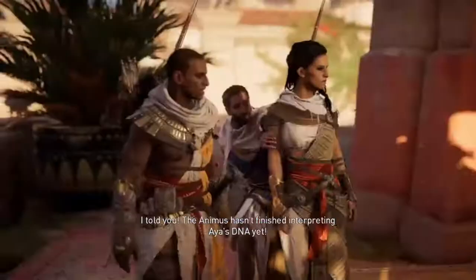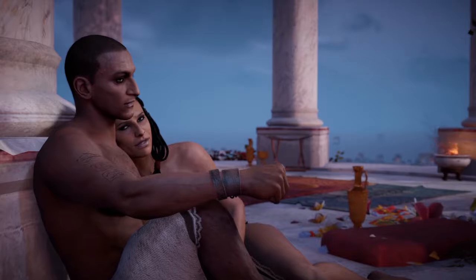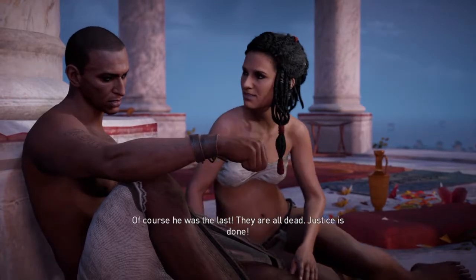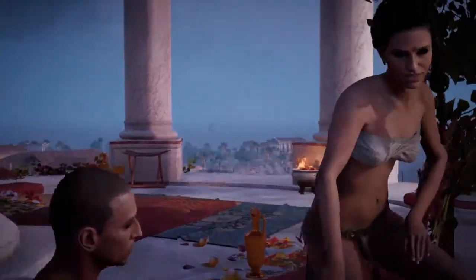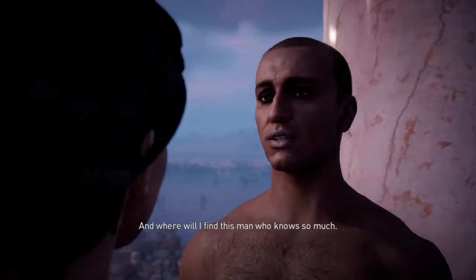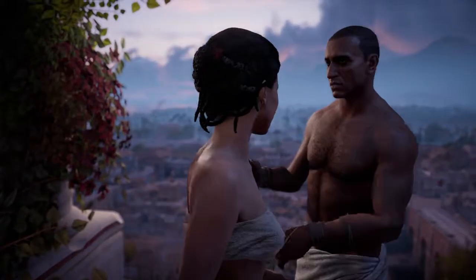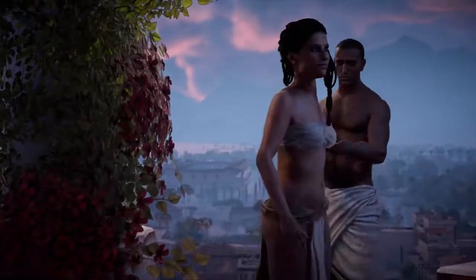I told you! The Animus hasn't finished interpreting Aya's DNA yet! A snake — what if he was not the last? Of course he was the last. They are all dead. Justice is done. If there's any question, Apollodorus will know — he knows all. And where will I find this man who knows so much? He is with Cleopatra. Find his man first near the Hippodrome. I'll tell Phanus that Gennadios is dead and meet you later. Sounds like a plan.